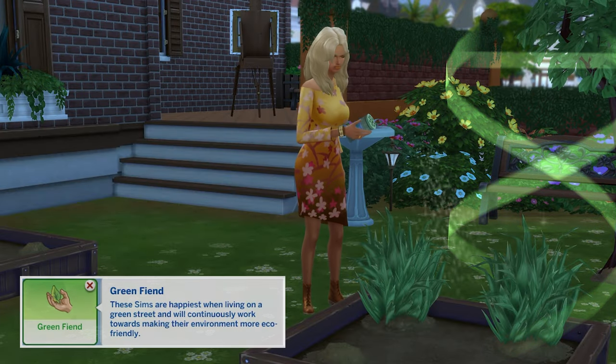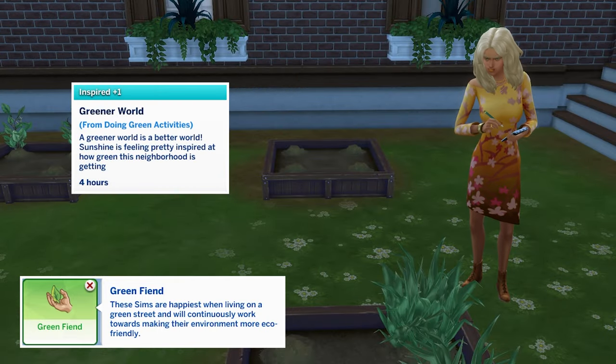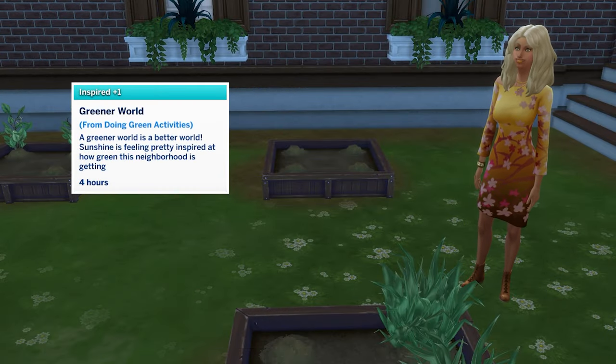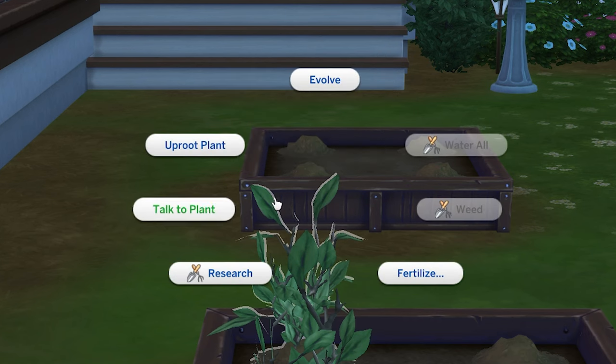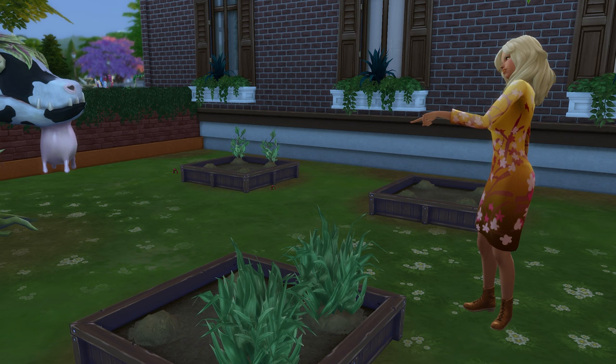Eco Lifestyle also adds the green fiend trait. Sims who have this trait will gain an inspired moodlet when performing green activities such as gardening, and green fiend sims will also be able to talk to plants before reaching level 4 of the gardening skill.